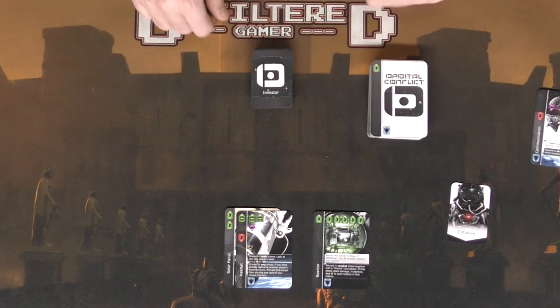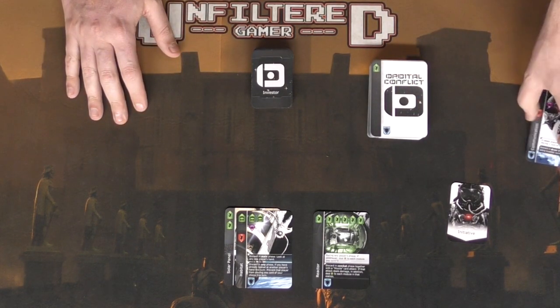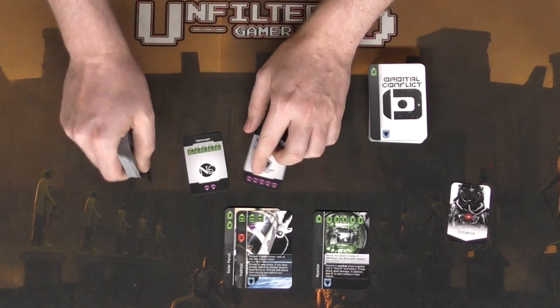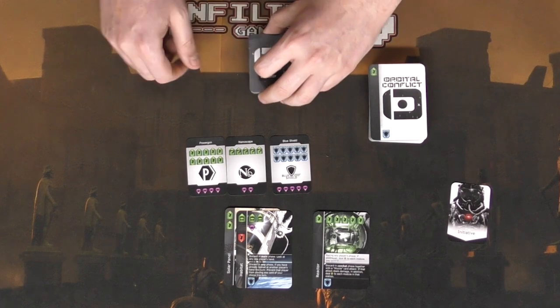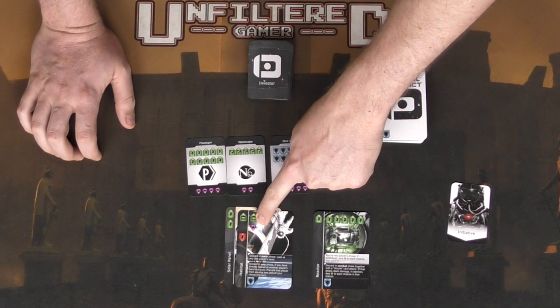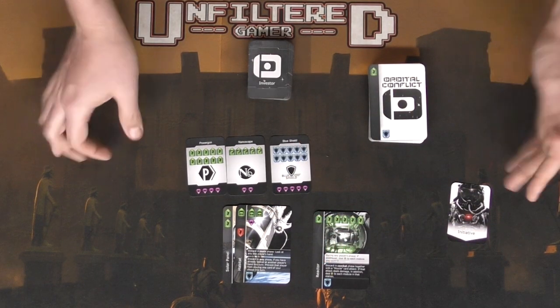You push and pull investor cards, then do combat if the game isn't already over. Once the game ends, tally all the investor cards in front of you — hopefully you have three — and tally any victory points on your modules and extensions. Whoever has the most points wins Orbital Conflict.